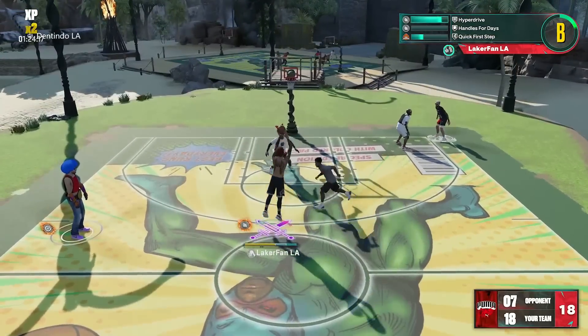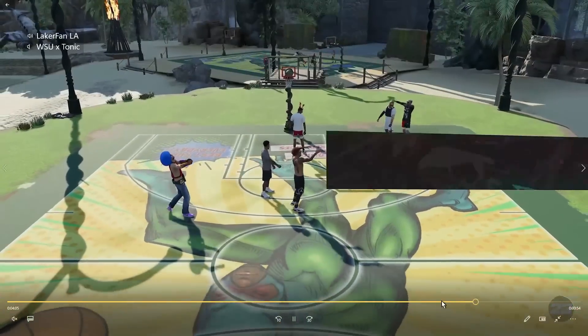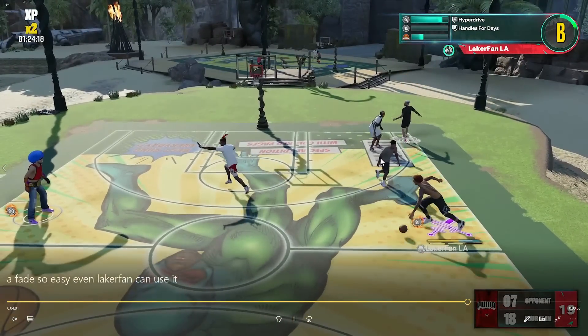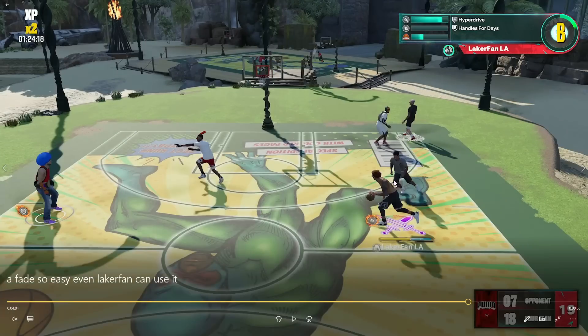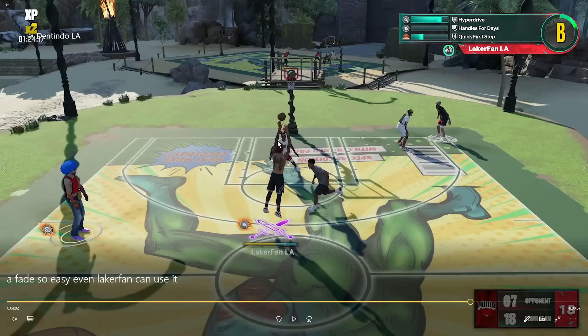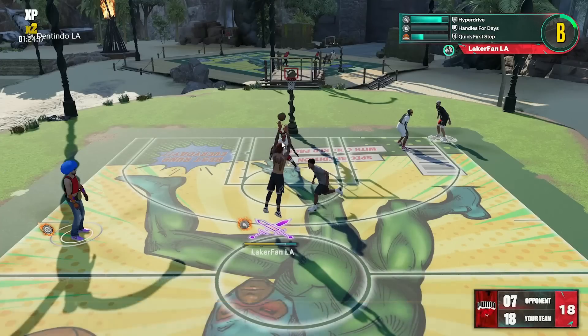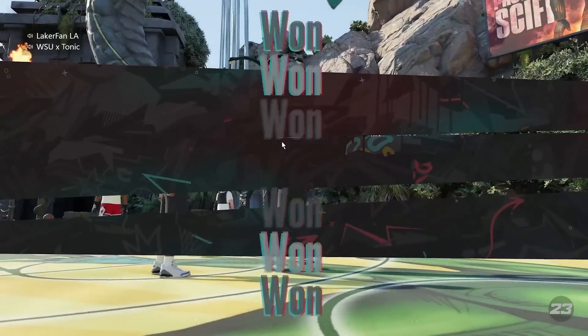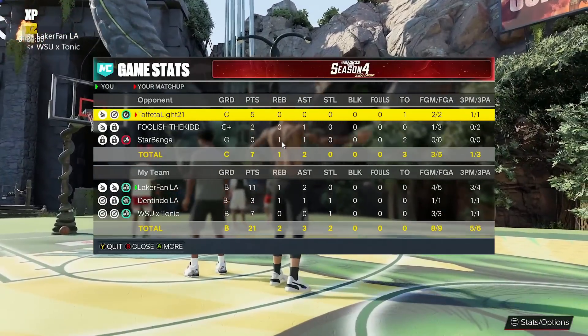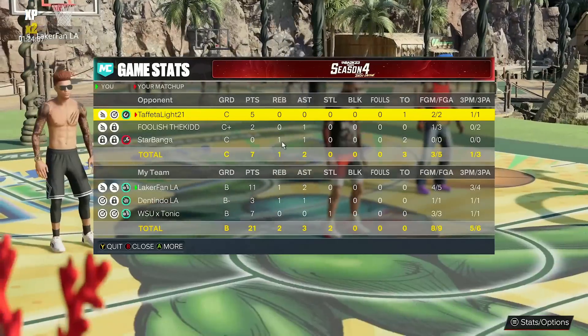Look at how easy it is to get that shot off. He is not lagging behind me that far, and you can see I just run to the side, the fade pulls me into the animation, and you rise up and get the ball out of your hands almost instantly. This is a ridiculous fade. I really do believe the speed of it will change the meta for what people are running for dribble pull-ups on 6'9 and 6'8-type builds.